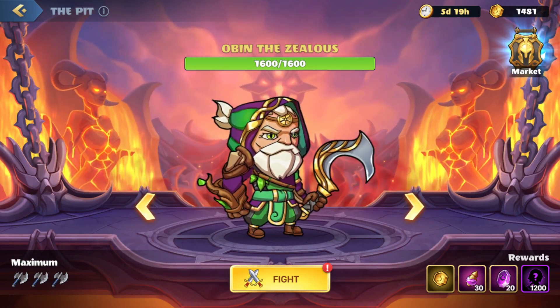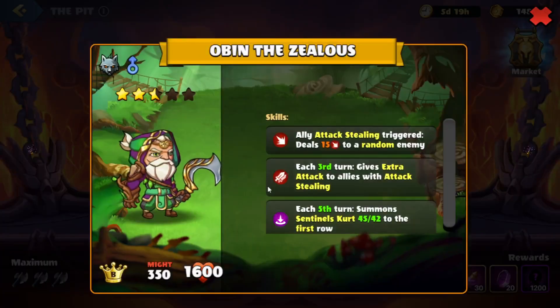Currently we're on this boss here, Obin the Zealous. Let's take a look at his skills. Whenever an ally attacks, attack stealing triggers and it will deal damage to a random enemy. Every third turn will give extra attack to allies with attack stealing, and then on the fifth turn we'll summon Sentinels Kurt to the first row.